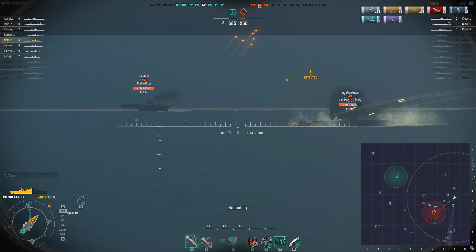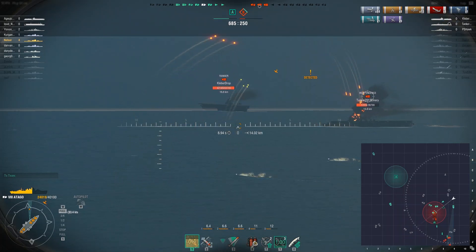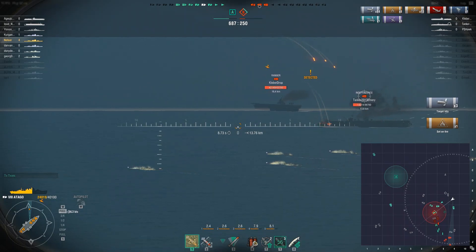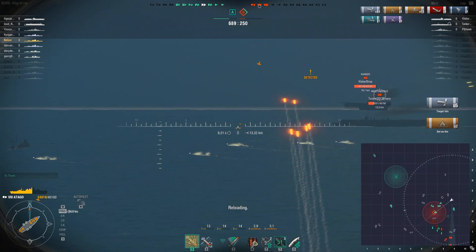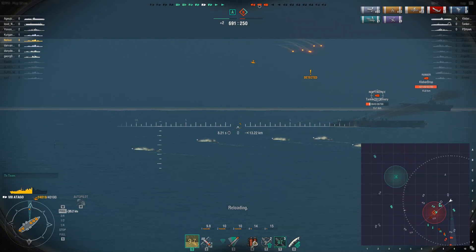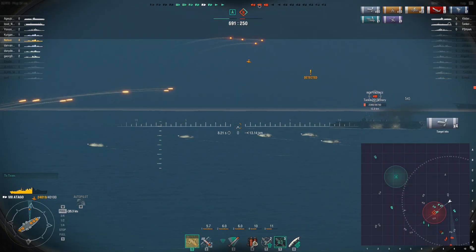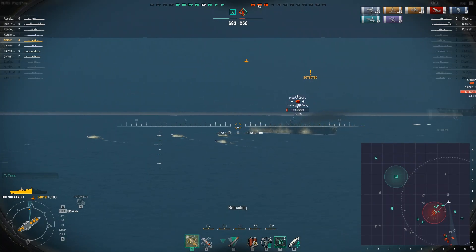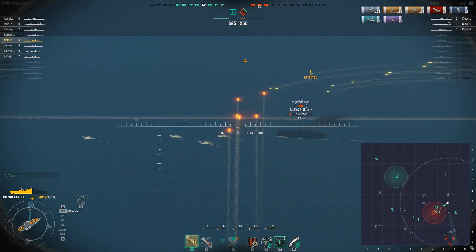The Independence is finally within range — they're all near the edge of the map trying their best, but it's just not going to work out. We set another fire alongside our ally; he uses his damage control so he's immune to that fire. But I think because I set it, I still benefit for the mission. Now we're just trying to finish him off — aiming a little short.